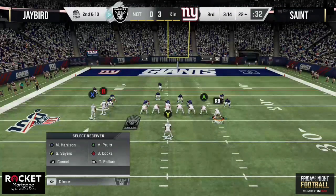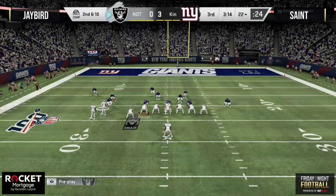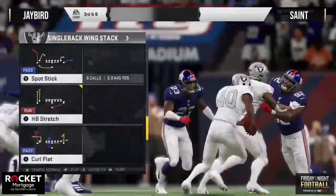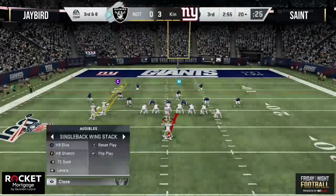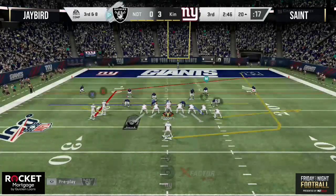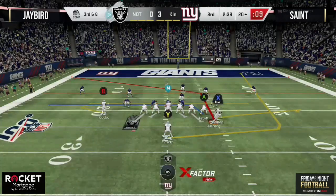He hasn't done it yet but I'm waiting for that moment. Second and 10 — gives it to Gale Sayers right up the middle, not a whole lot. Someone asks what playbooks have single back wing stack — the wing stack is in a number of playbooks, but the one you're seeing right now is the New Orleans Saints playbook, which also has the dive and the stretch. The Saints is the only playbook in the game that has wing stack with the dive and the stretch.